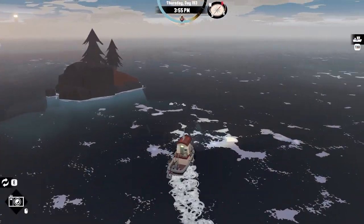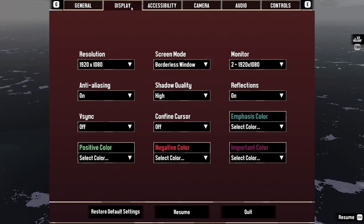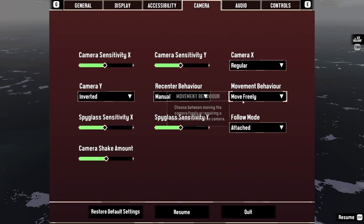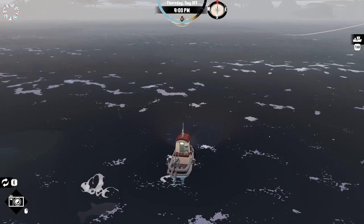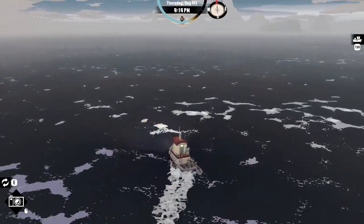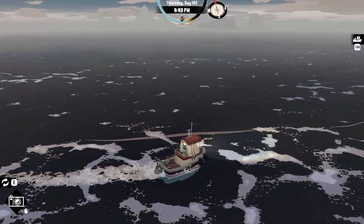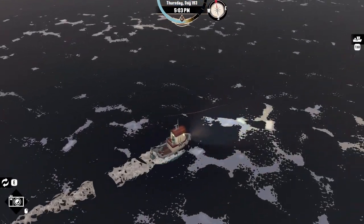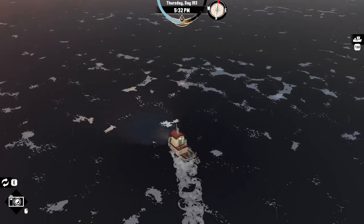The Camera Follow Mode setting is another new addition. Players now have the option to detach the camera from the boat's turning orientation, so when the boat turns, the camera will not automatically follow. This provides a fixed camera perspective, letting players observe the surroundings independently of the boat's movements. If you were feeling seasick in the past from the background spinning around you, this setting will be perfect, as you are now locked to the horizon rather than your boat.